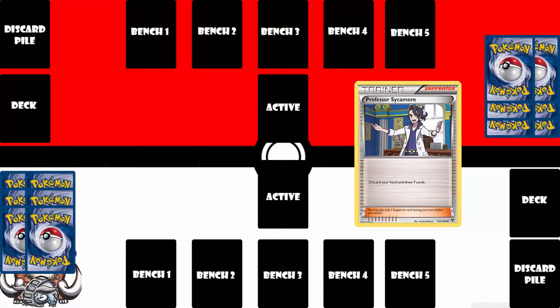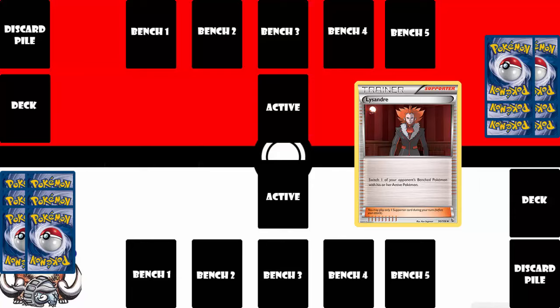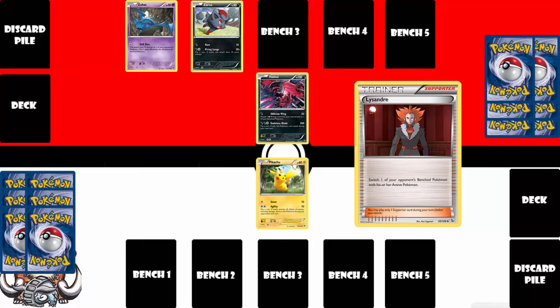Supporter cards can only be played once per turn. You can play one supporter card of any description, and then you are not allowed to play another supporter until your following turn. Common examples would be Professor Sycamore, which allows you to discard every card in your hand and draw a new hand of seven cards — useful because you draw more Pokemon, more energy, and get to do more and greater attacks. Another common supporter card is Lysander, which allows you to pick one of your opponent's bench Pokemon and switch it with your opponent's active Pokemon. So if you're unable to KO your opponent's active Pokemon, or your opponent is building up a Pokemon on the bench, you can use Lysander to drag it into the active early and KO it.